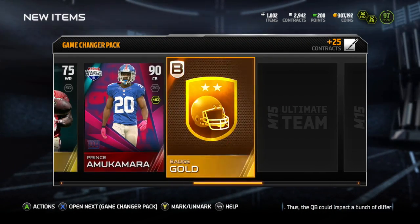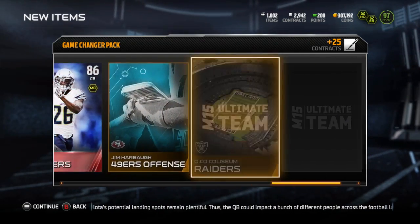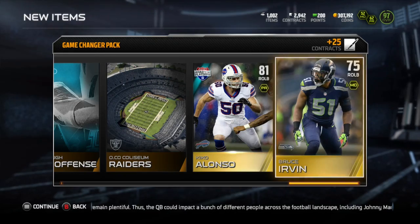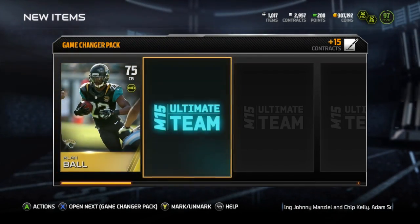That total pack was 34,718 coins. This next pack, mainly due to Mookamara's price, was valued at 25,358 coins. So that one was pretty average.